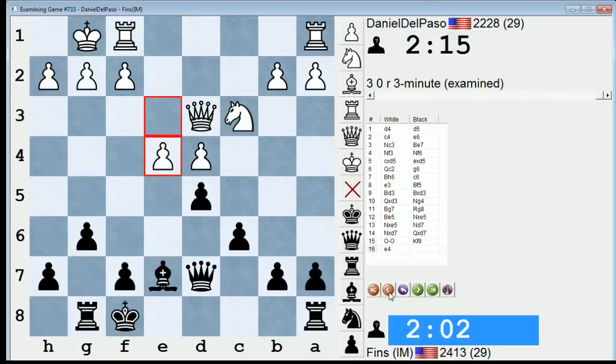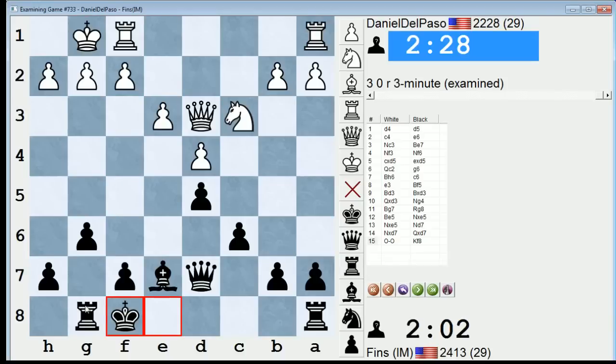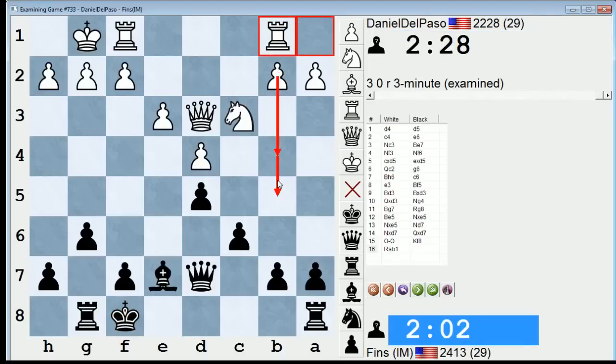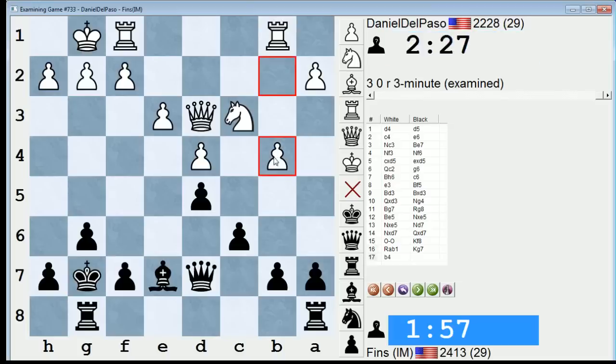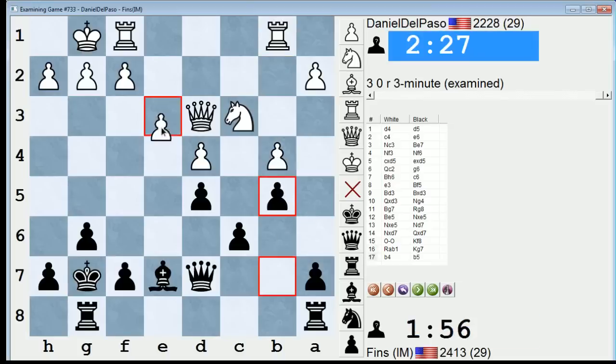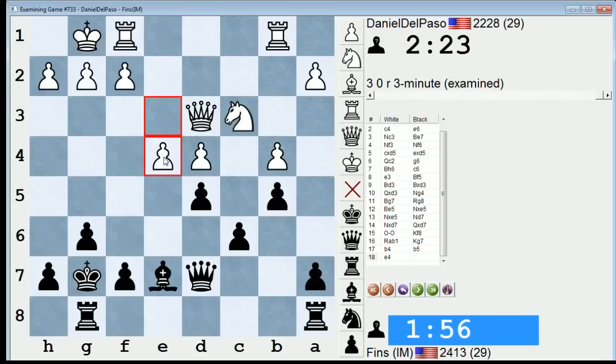So I tried to kind of castle by hand here. He went e4 — because if he doesn't take the chance to open the position up, it might pass him by, and I might be able to play king g7 and get my rook over to e8. He could do the minority attack — if you spotted that a minority attack was possible here, good job; you probably have some experience in these positions. He could play rook b1 with the idea of going b5, b4. But the material is somewhat reduced, so I don't think it's that dangerous a plan anymore. I could play a5 potentially to try to stop him.